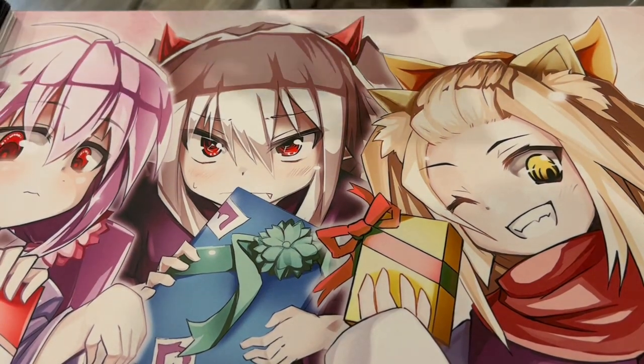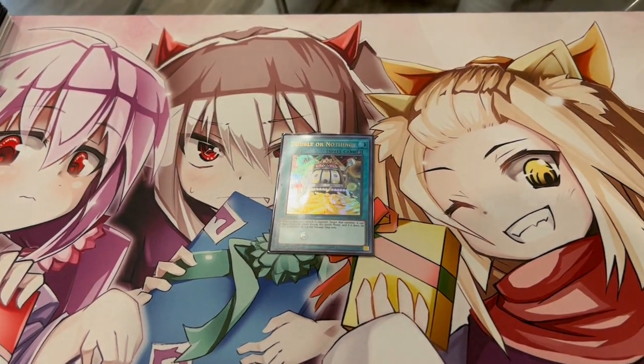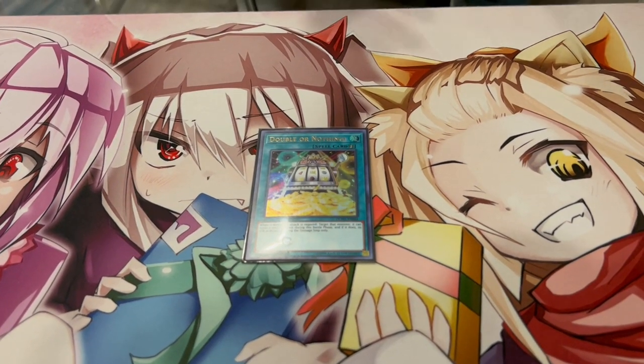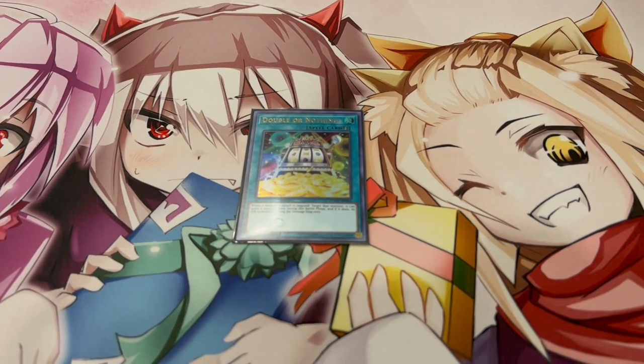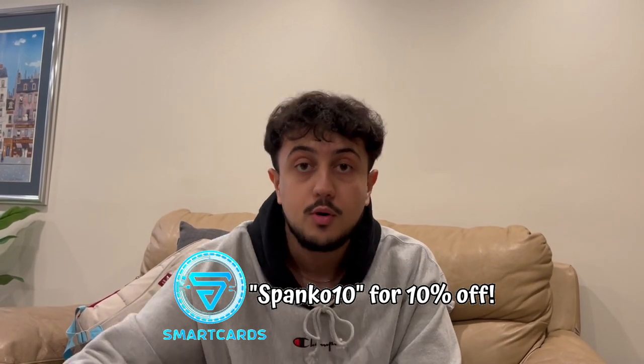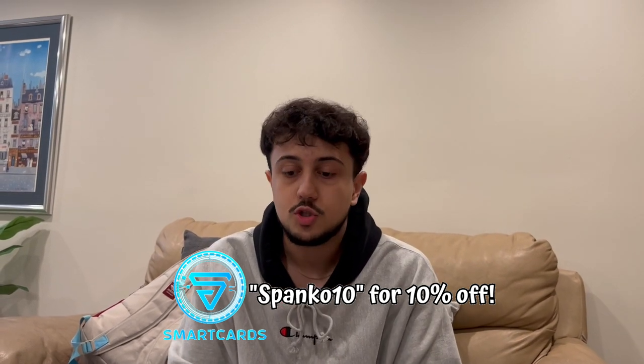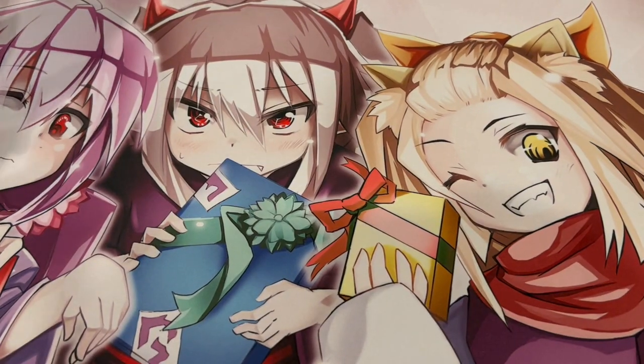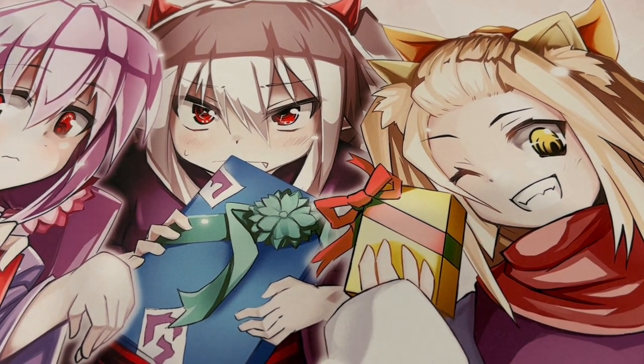For the 40th card we're playing one Double or Nothing — my spicy Crusadia tech. It's really easy to make Rank 4 boards in this deck. If your opponent hand traps you and you end up with two Level 4 monsters on board, or you can't reach Equimax, you go into the Utopia Double package and OTK with that. It's just another OTK line that's really powerful. That's the 40th card — 40 cards total in the main deck.